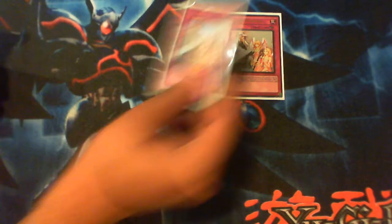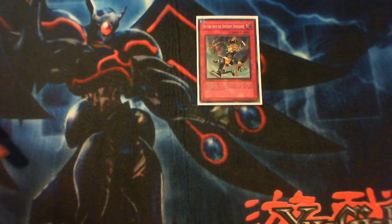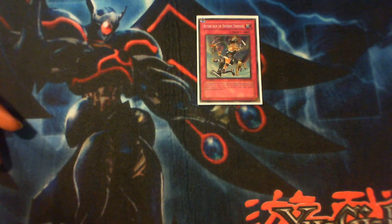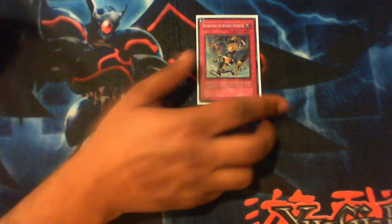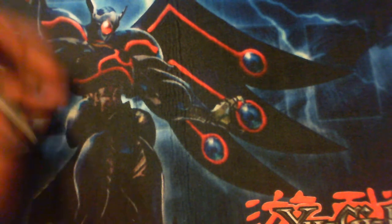Mirror Force as a staple for control. Double Solemn Warning, Solemn Judgment. And the last trap card — Return from the Different Dimension. This card is great in the deck because we're removing darks with Allure and Dark Armed, removing lights and darks with Chaos Sorcerer, and removing monsters with Valkyrie's effect. You'll be removing all kinds of monsters — regular monsters, tuners, everything — so this card will be really good. One Return from the Different Dimension is a must.